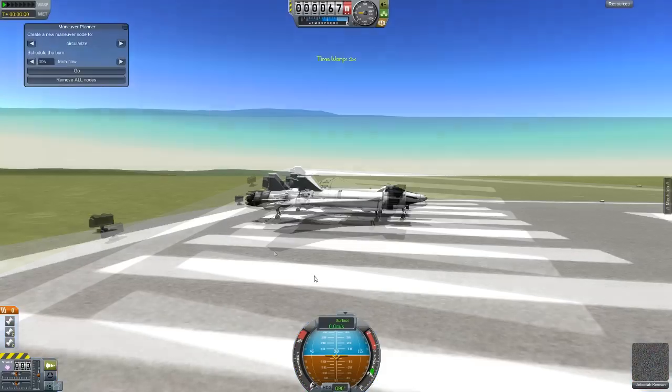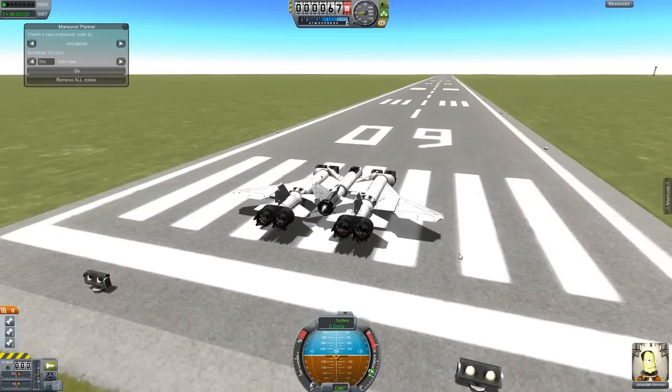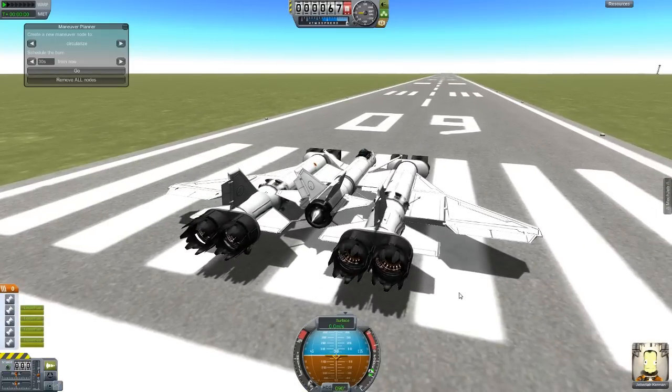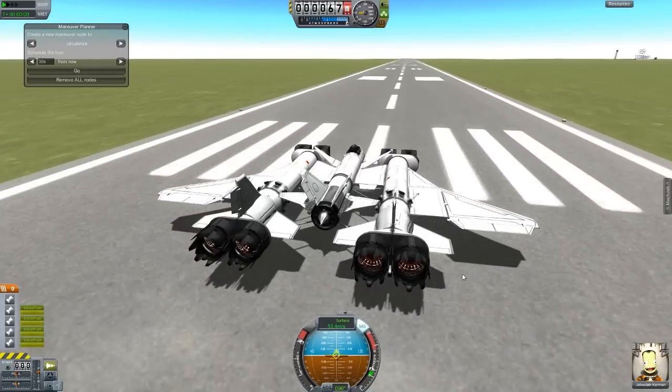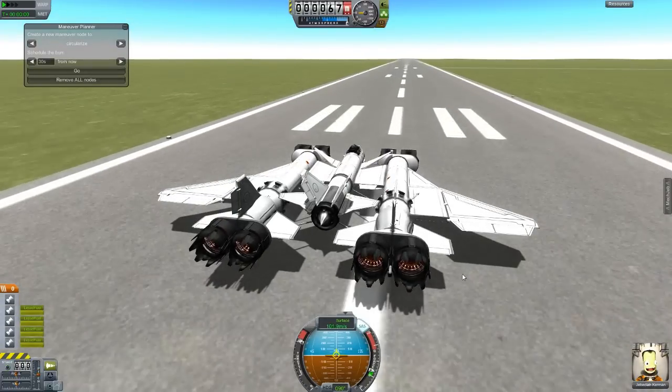What the heck just happened there? It's just loading the physics, it's okay. Let's go ahead and turn off those engines, turn these ones on, give it a little bit of thrust here. This is going to be a MechJeb-enabled plane now because I don't want to fly it all that way on my own. I don't want to have to pay attention. So what I'm going to do is just have MechJeb keep my heading and my speed going.